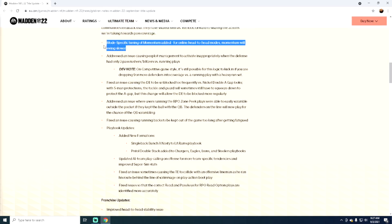Now what they did do — this is a good thing. Mode-specific tuning of momentum added for online head-to-head modes — momentum will swing slower. Basically what that means is, say you come out, kick the ball off, give up a touchdown, and they already have a full momentum bar causing fumbles and different things like that. I absolutely hate momentum in general, but the fact that they patched it to swing slower — I'll take that. That's fine.